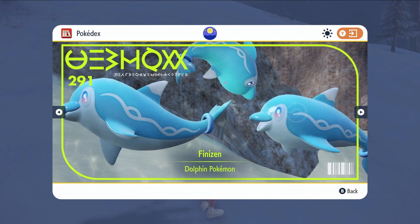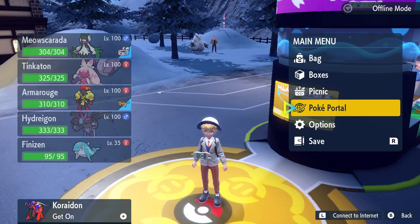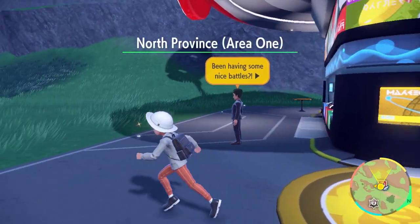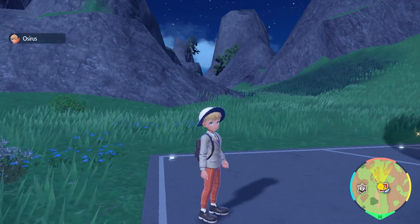Finizen is the new dolphin type water Pokemon and has one of the most obscure evolution methods of every Pokemon in the history of these games. To evolve Finizen into Palafin you will need to connect with friends online, either locally or via the internet, using the Union Circle feature to form a co-op group.